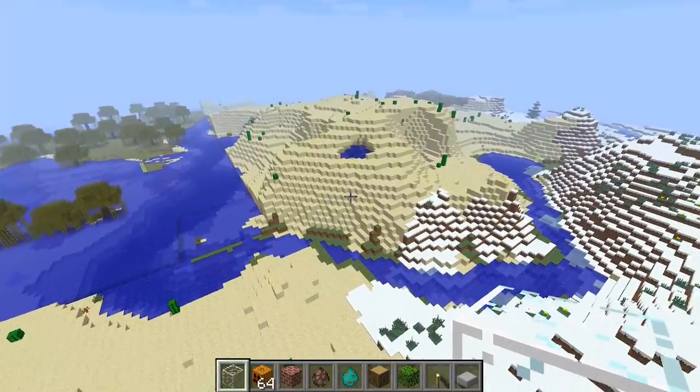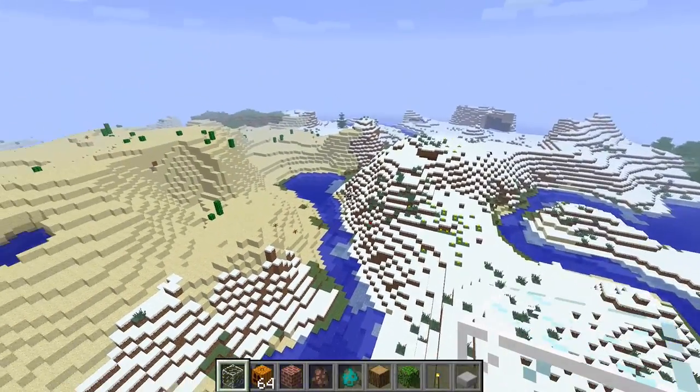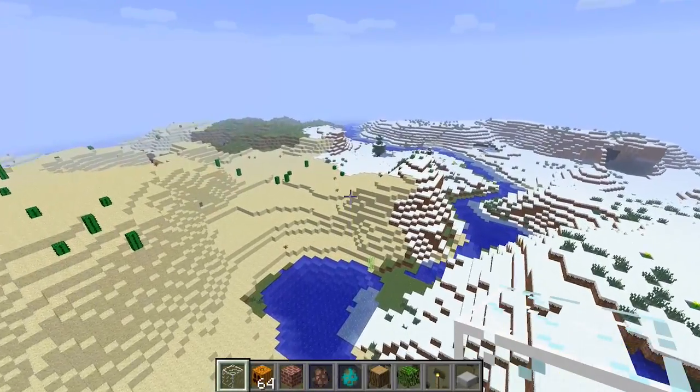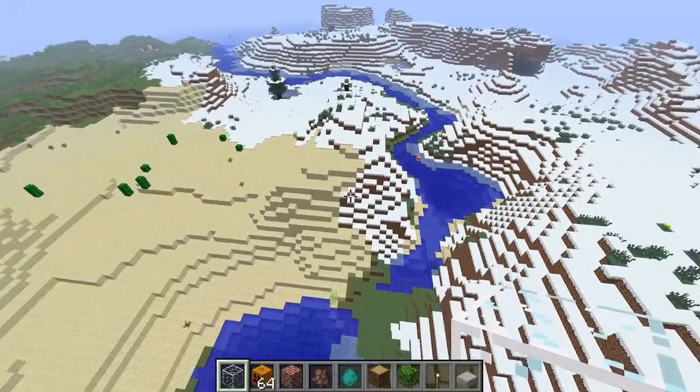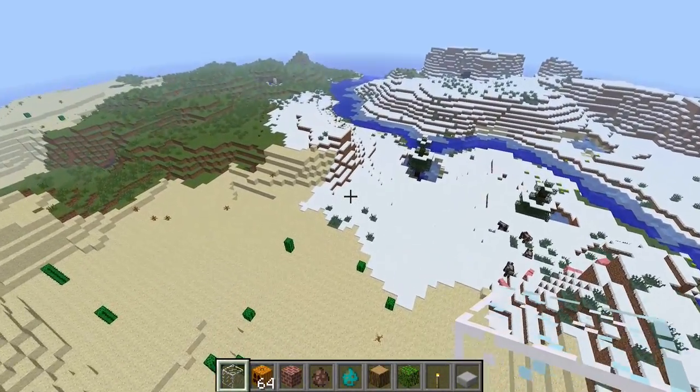When biomes would generate next to one another without it really making sense - you'd have a desert right next to a snowy biome with no transition between them. It would just go from sand to snow. You could have desert surrounded by ice - it was all a little bit of a mess. Nowadays the terrain generation is quite a bit more intelligent.